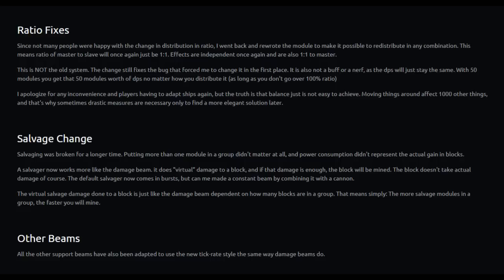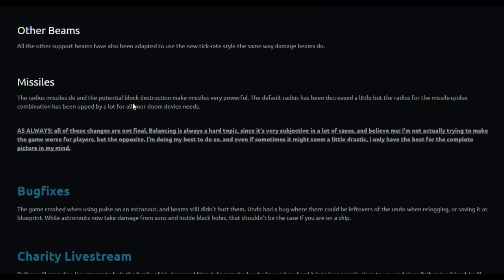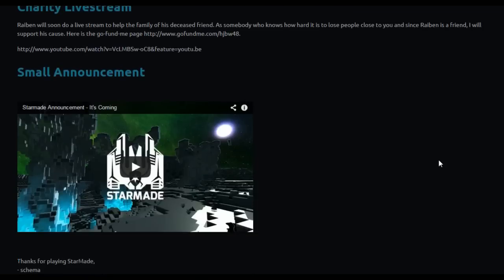The virtual salvage damage done to a block is, just like the damage beam, dependent on how many blocks are in a group — meaning the more salvage modules in a group, the faster you will mine. All support beams have been adapted to use the new tick rate style the same way damage beams do. Missiles' missile radius determines potential block destruction — this makes missiles very powerful. The default radius has been decreased a little, but the radius for the missile-pulse combination has been increased a lot for all your doom device needs. As always, these changes are not final — balancing is always a hard topic since it's very subjective, but I'm doing my best to improve the game for the complete picture.